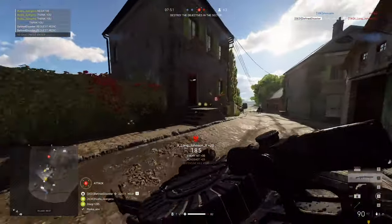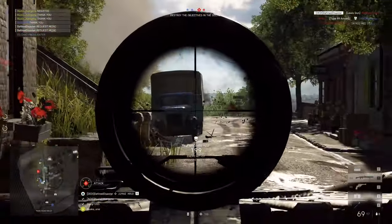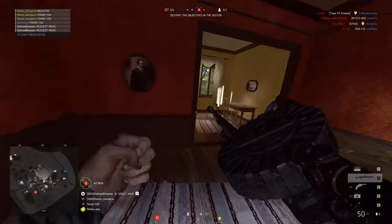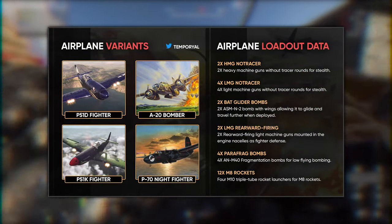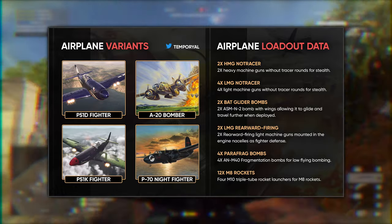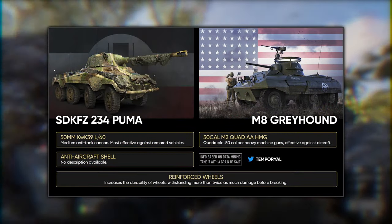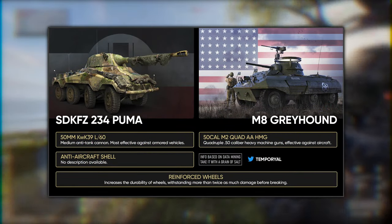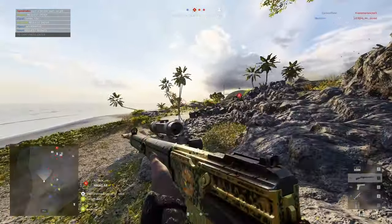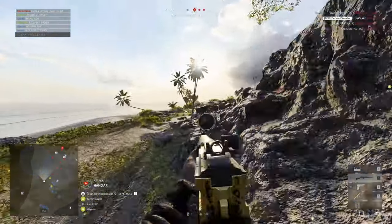Having already mentioned that there are new vehicles, let's cover which those exactly are. Firstly, we have a series of aircraft for the American faction, likely to make them capable of taking on the Germans on the many maps they're now opposing them on. Specifically, the Americans are getting the A-20 bomber, the P-79 fighter, and the P-51D and P-51K fighters — more commonly known as variants of the P-51 Mustang. On the fighting vehicle front, we have the long-rumored and datamined M8 Greyhound and Puma armored cars for the American and German factions respectively, armed most likely with anti-tank weapons, so expect them to pack quite a punch and possibly function as very effective tank hunting vehicles.